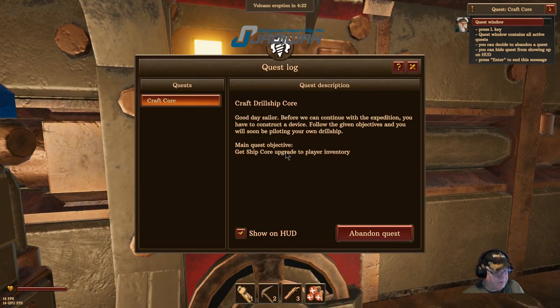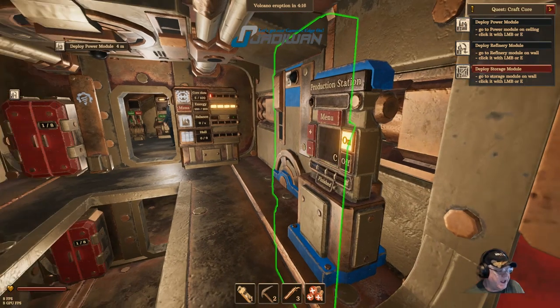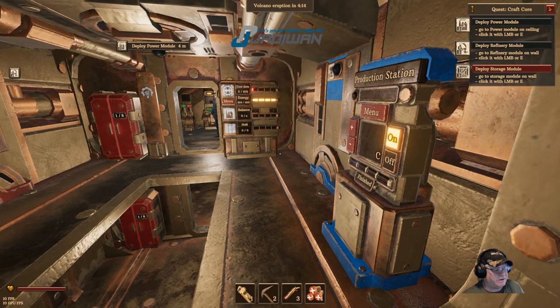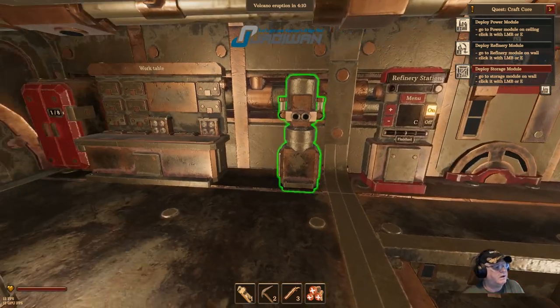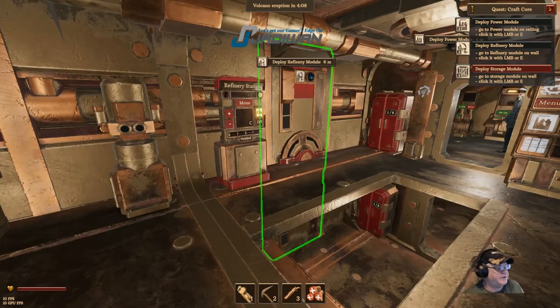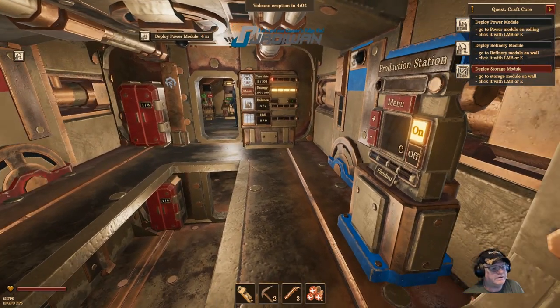Press L to open inventory. Now it wants us to deploy the power module. Got to remember where everything is.